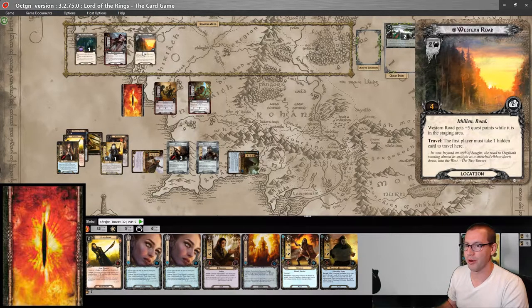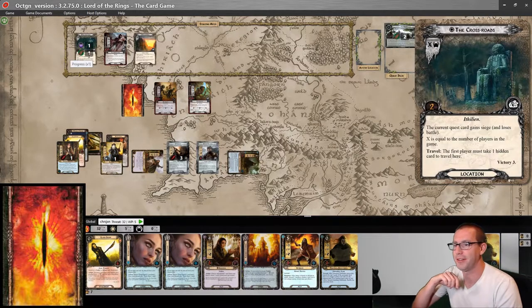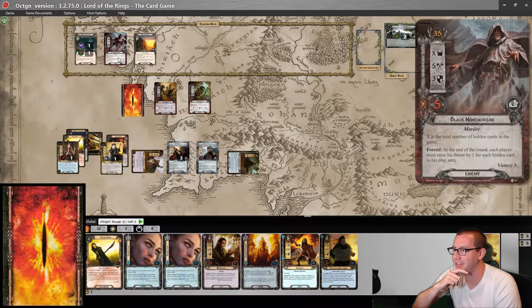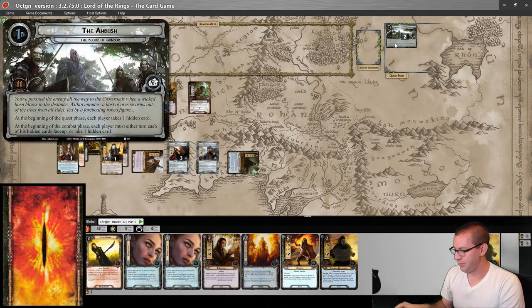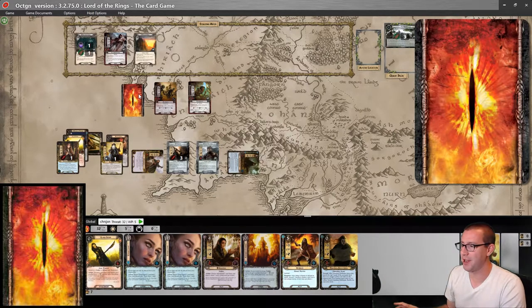Reveal a Western Road — that's fine. Northern Tracker does put one progress on the Crossroads. I have to take a hidden card to travel to the Western Road, and I don't think I want to do that just yet. I make one progress in total, so let's just move to combat.